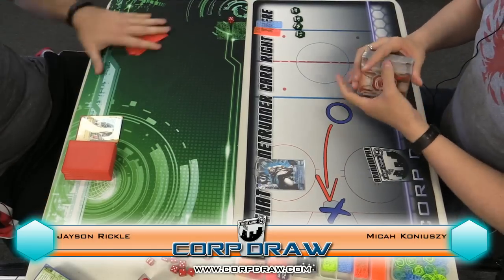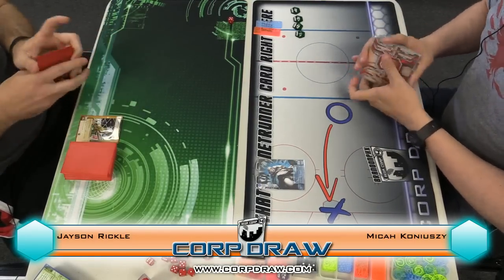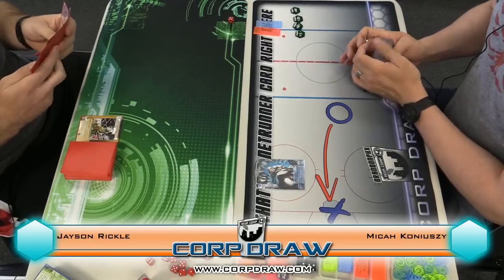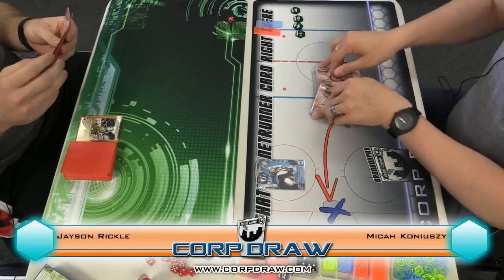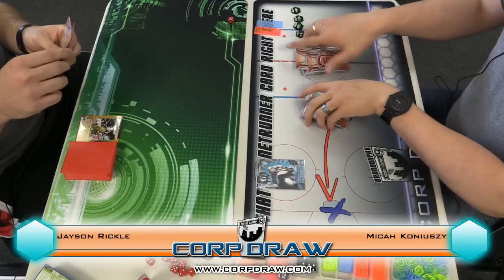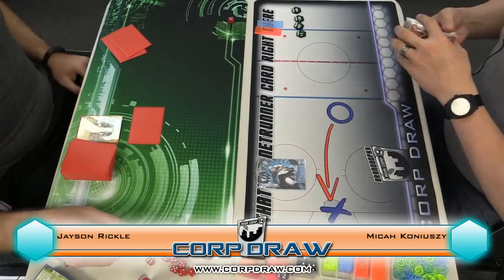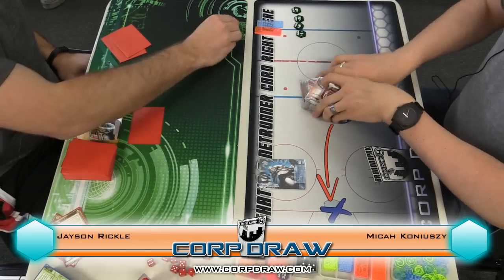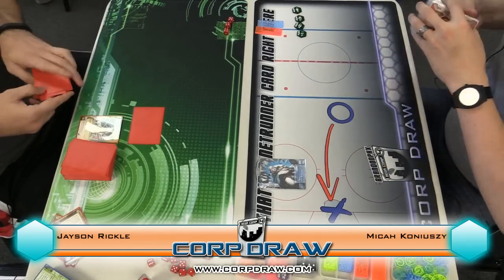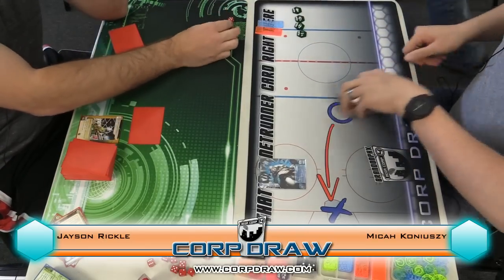You can start your turn. I have to keep the second hand no matter what. First click HQ, double sweeps. Gain eight. You could have gained 16 if I was Andy. That's why Andy's terrible. Just kidding. Andy's great.